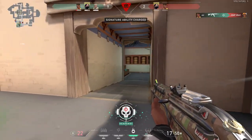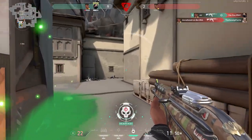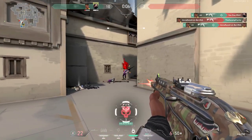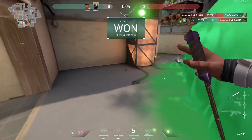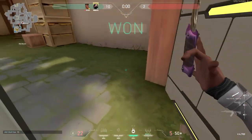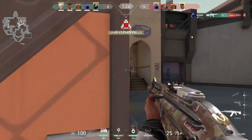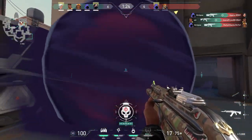The main overriding term we're going to learn today is crosshair placement. Now I'm sure some of you have heard about it — but what exactly is crosshair placement? Crosshair placement is positioning your crosshair in the perfect spot so you only have to make minor adjustments during the game, so you can land those easy headshots.